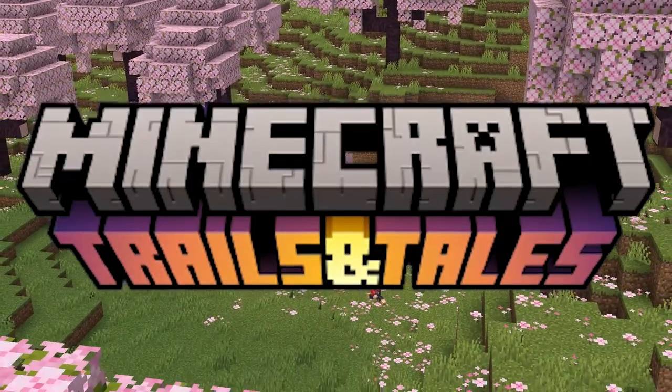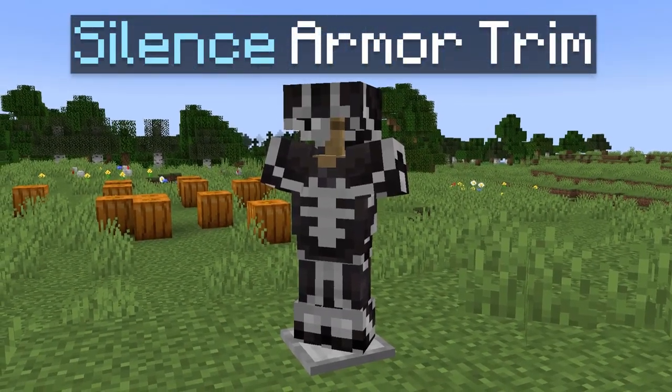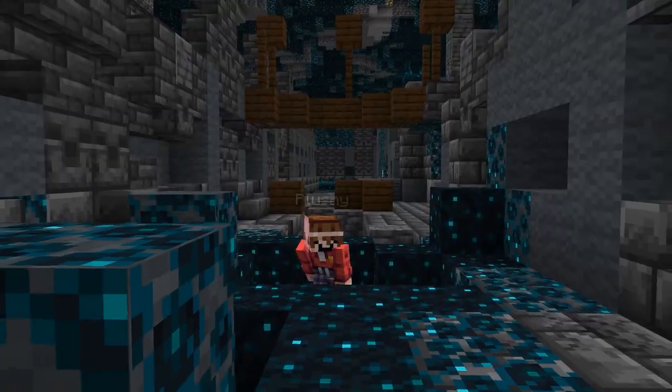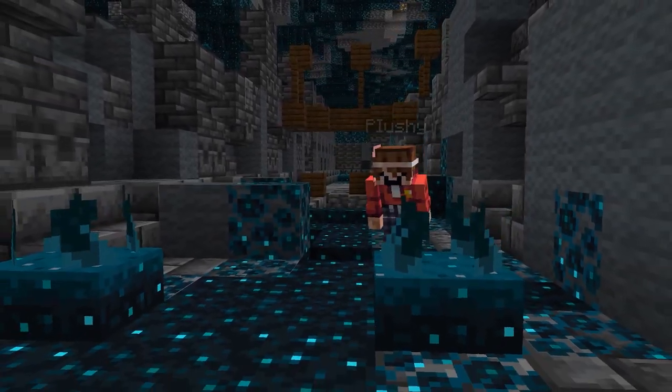Minecraft 1.20 has introduced a brand new extremely rare item, that being the Silence Armor Trim. This Armor Trim is the rarest Armor Trim in the game, only having a 1% chance to spawn in ancient city chests. On top of the odds being super low, you have to find it in quite possibly the most dangerous place in the game, so not many players will be getting this secret item.